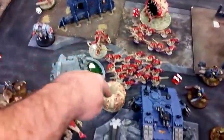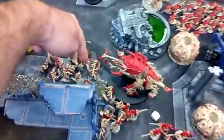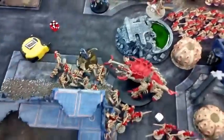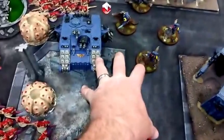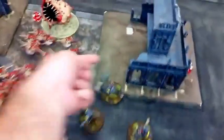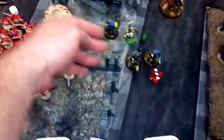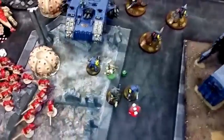Bottom of two. My Molochs decided to stay out. Spore Pods landed over there, here, and here. Flying Hive Tyrant landed over there. The other one flew up and shot at the rear of that, doing two hull points. He did three more. Gaunts died and I finished off the base with this one. This Spore Pod shot five templates right here — did nothing. This Spore Pod did five templates off this way for line of sight — didn't do anything. Gaunts into the Terminators were able to finish them off. These guys shot in here and did two. An okay turn for me — I needed my Molochs to come in.